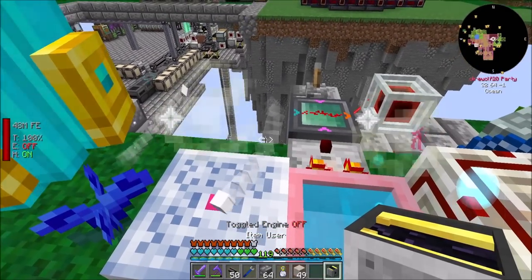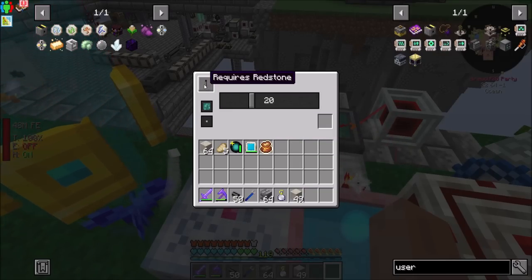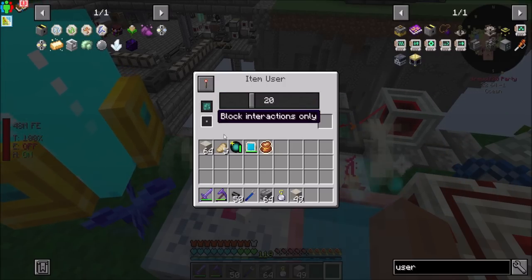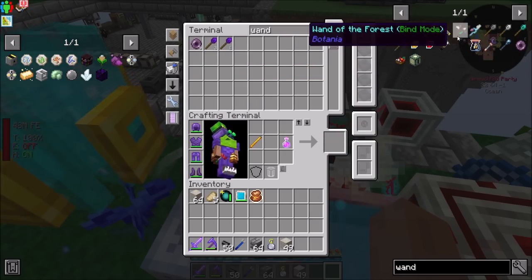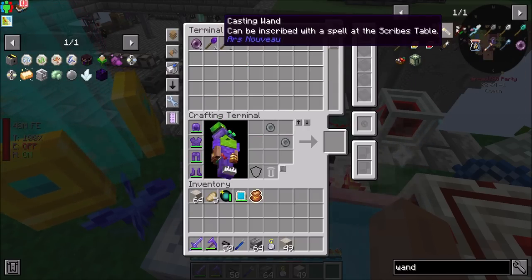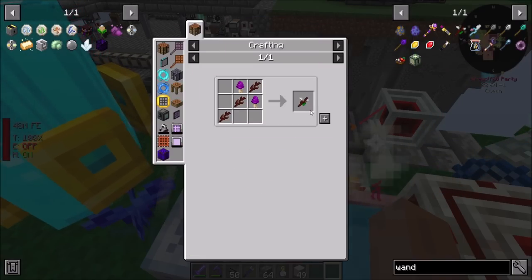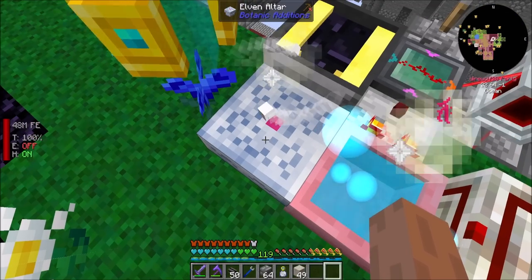Courtesy of some additions added by Applied Energistics. So we're going to set this to always on, tick delay of zero, right-click block interactions only. And I'm going to make a wand of the forest specifically for this purpose. All I need is a couple of living wood. Alright, so your job is to right-click this dude.